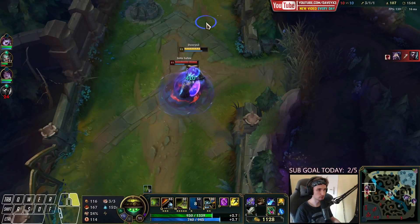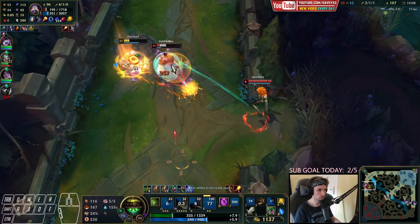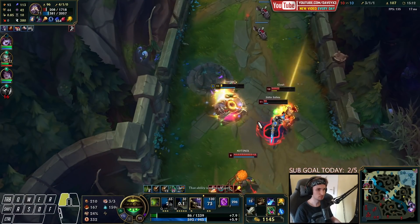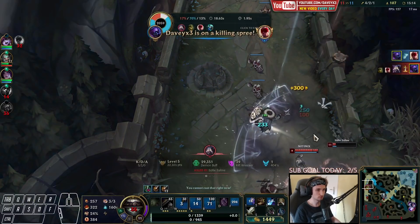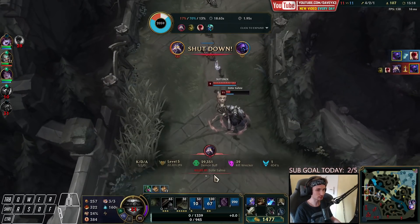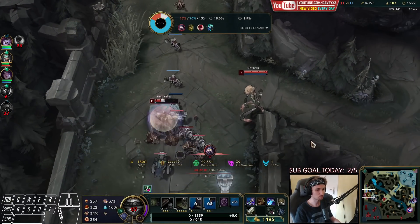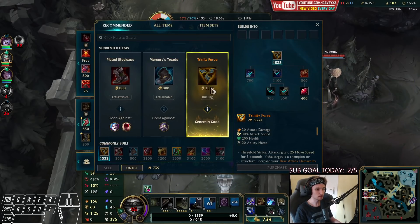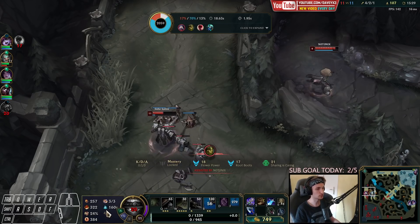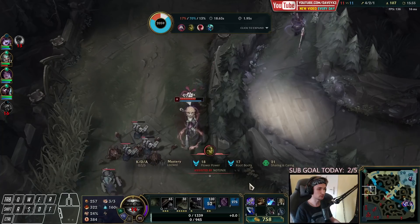Kassadin was down here cleaning up. I could have killed Kassadin actually — I gave him a chance to run for a second. We could have actually killed both of these guys. Not the best play in the world — might have even survived if I killed both because my Triumph would also proc. But whatever, we got one kill at least.